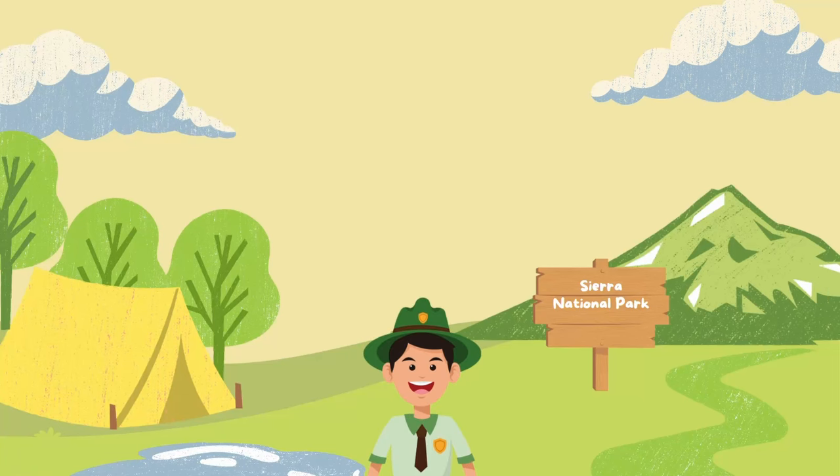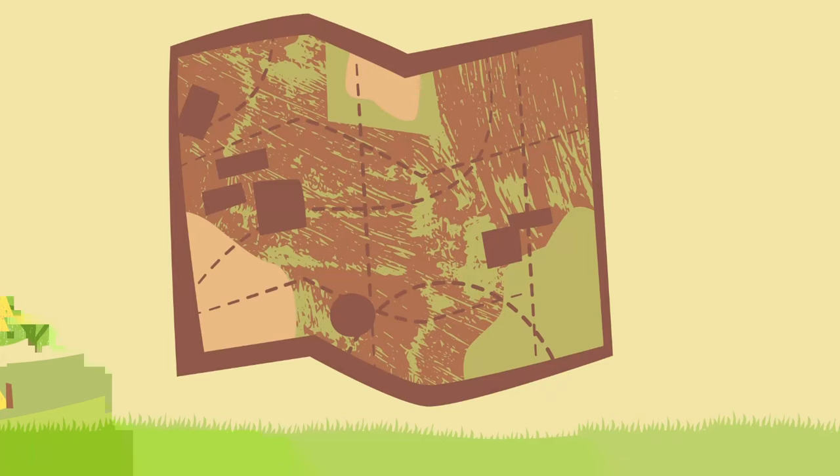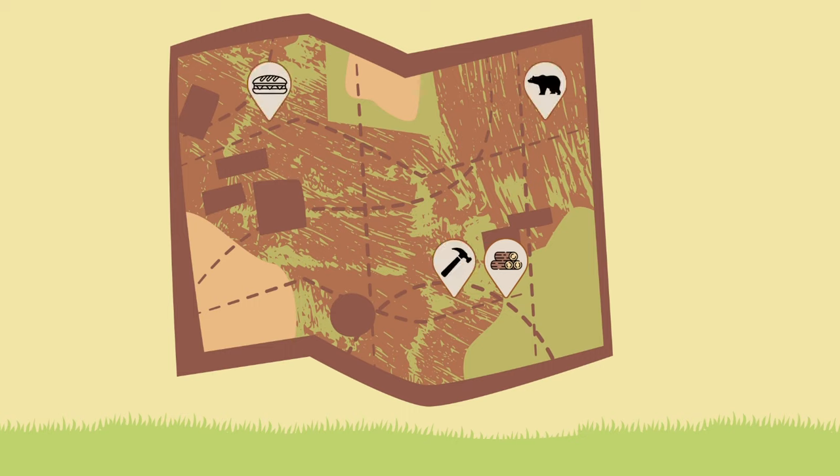In Sierra Park Service, the player is a park ranger whose job is to manage a national park. The player patrols the park and finds various missions on the map, including delivering construction material, documenting wildlife, fixing bridges and trails, and delivering supplies to outposts.